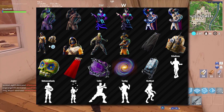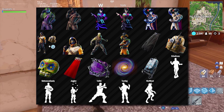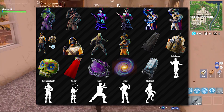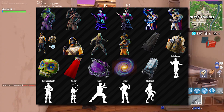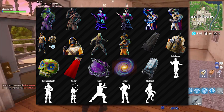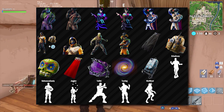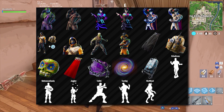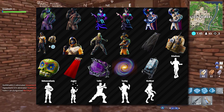My number one most-excited skin — I forget his name, comment below what it is — is the normal default character guy turned into a zombie version, obviously for Halloween. The update that just came out is all Halloween oriented, so that's really cool. The zombie default skin is a must cop for sure. You can also see the one that kind of looks like a beefed-out scarecrow.